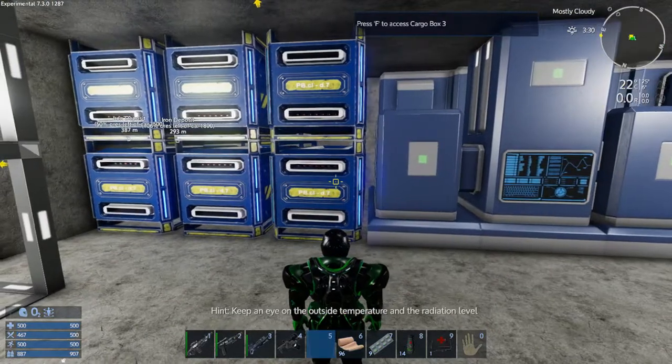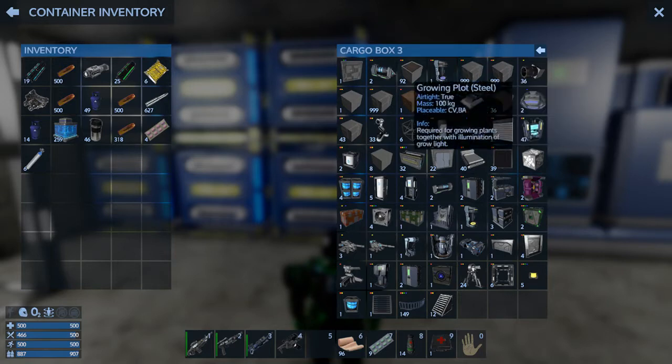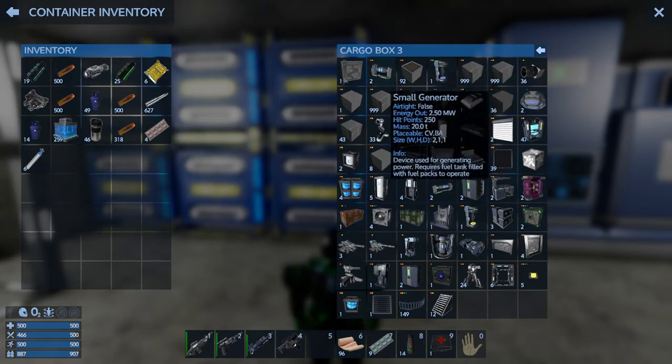We also have a whole ton of blocks. You can see stacks of combat steel blocks, and that's what we're going to be grabbing today. We're going to be building a CV up where the drone base was, which I now own — it's just a big flat deck for us to build our CV on. So let's grab our stuff.